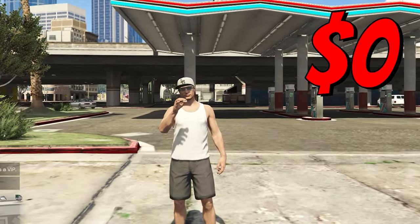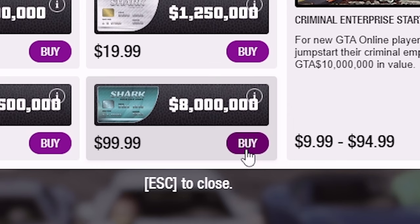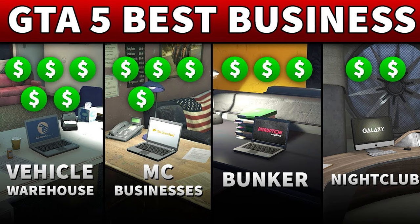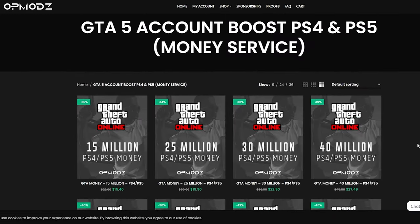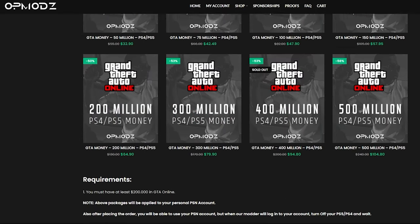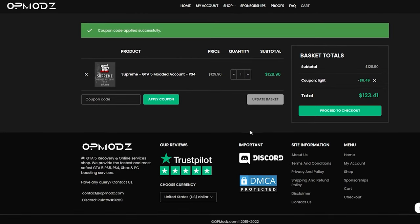Have you ever been broke in GTA and just wished you could go from broke to rich without spending a bunch on Shark Cards? Luckily, we have OP Mods — a GTA V money account and services website that's really trustworthy. They show proof of work, have a five-star rating on Trustpilot, and are cheaper than competitors. You can use code DISCOUNTLEGIT for a 5% discount on all your purchases.